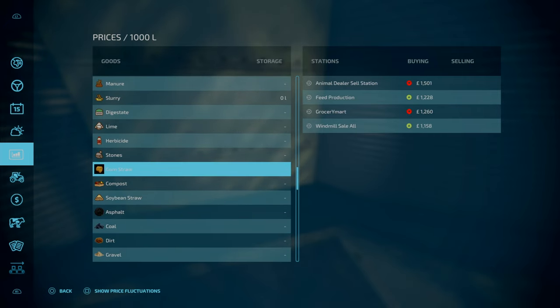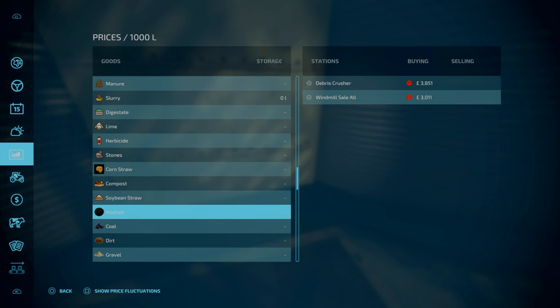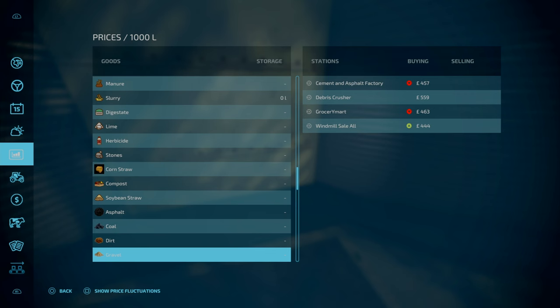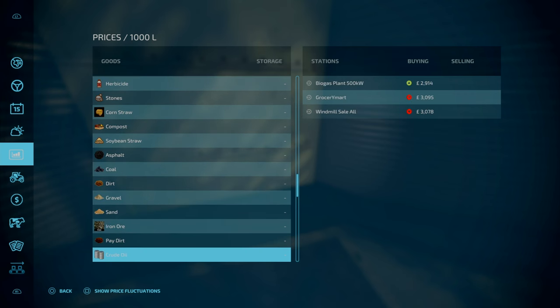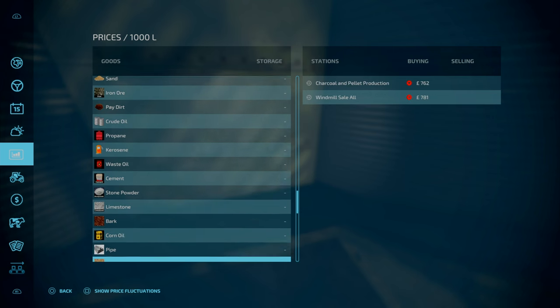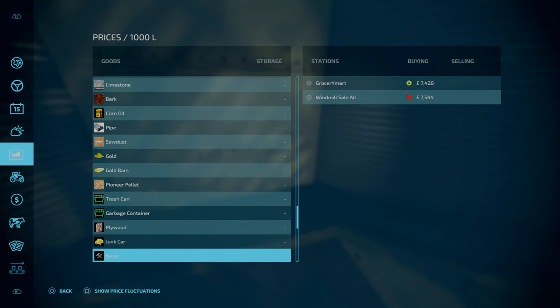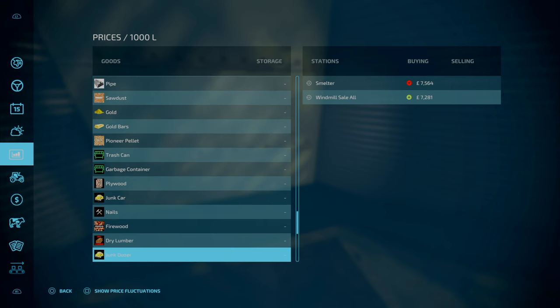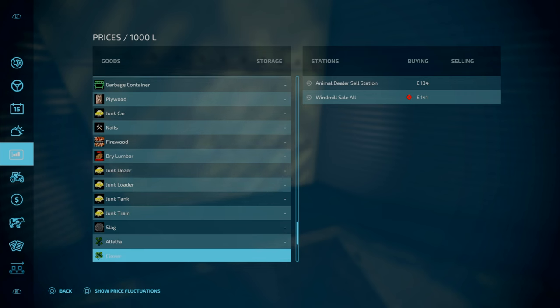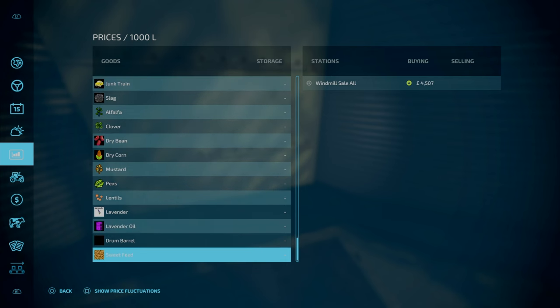Production types include: corn straw, compost which can be sold at the grocery mart or the windmill, soybean straw. For all the productions, for example: asphalt, coal, dirt, gravel, sand, iron ore, paydirt, crude oil, propane, kerosene, waste oil, cement, stone powder, limestone, bark, corn oil, pipe, soul dust, gold, gold bars, pioneer pellets, trash cans, garbage containers, plywood, junk car, nails, firewood, dry lumber, junk dozer, junk loader, junk tank, junk train, slag, alfalfa, clover, dry beans, dry corn, mustard, peas, lentils, lavender, lavender oil, drum oil, and sweet feed. A plethora - that is the farmyard.